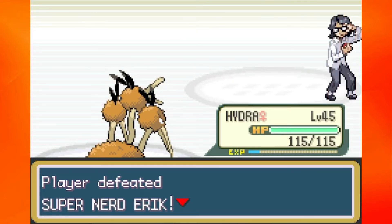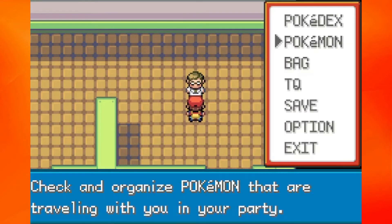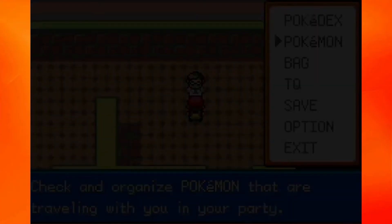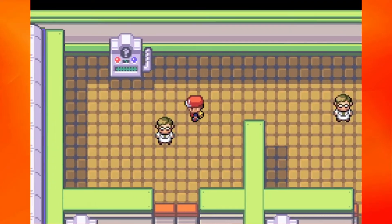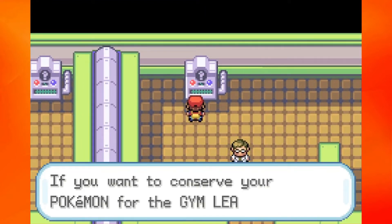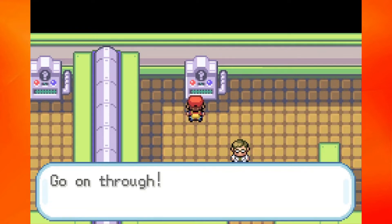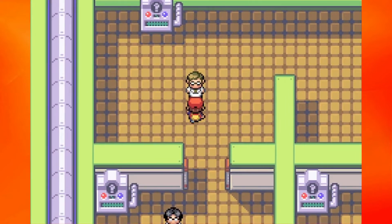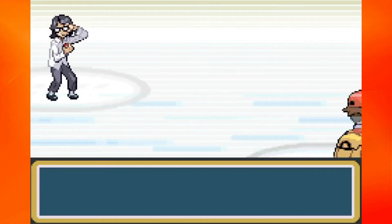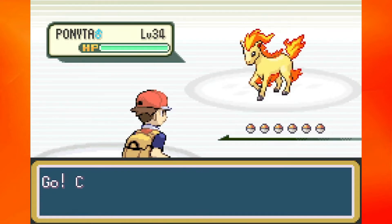Hydra got to level 45, and we defeated Super Nerd Eric with a K. He's just so cool — he spells Eric with a K. Alright, Coco, get up here. I'm curious to see how well you're going to do with Psychic. First, we've got another question: it's going to ask if there are 9 League badges. Of course, that is no — there have always been 8. Maybe in Generation 10 we'll get 9 gym badges, but for now it's just 8. We're going to fight Super Nerd Avery.